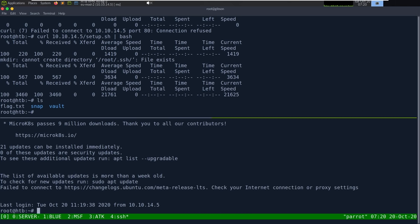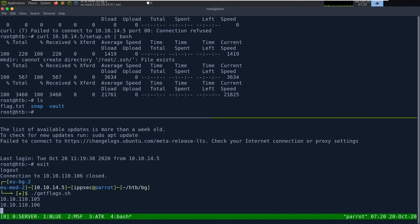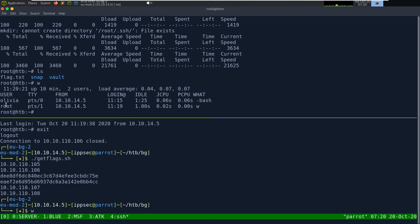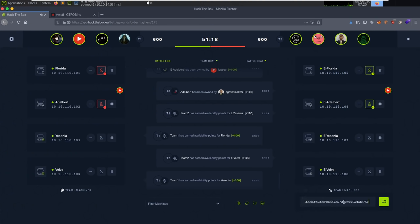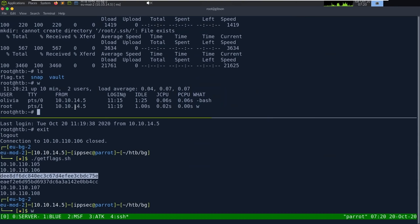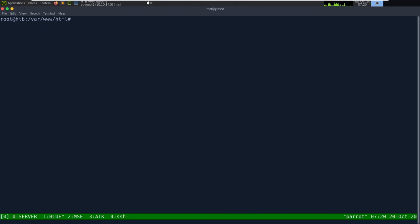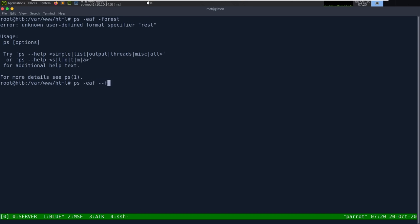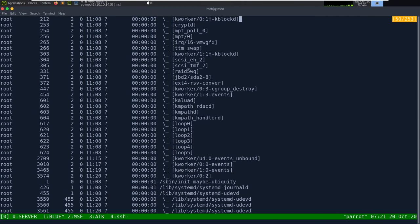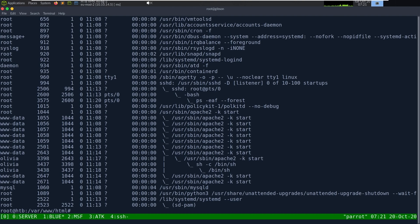Running w on our castle box shows who's logged in — I don't see any defenders, so we should be good. Let's go look at our own box to figure out how the opponent got on. We patched the XXE vulnerability. Now running ps -eaf --forest on our castle, I don't see any reverse shells, so they probably just used something like an LFI to grab /opt/flag.txt. Let's check /var/log/apache2 and grep for 10.10.14 in the access log.